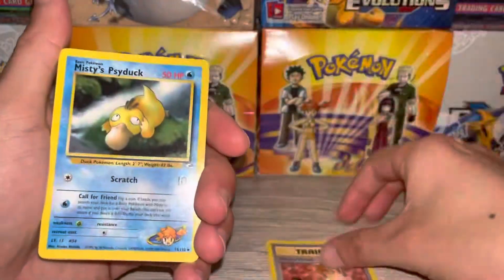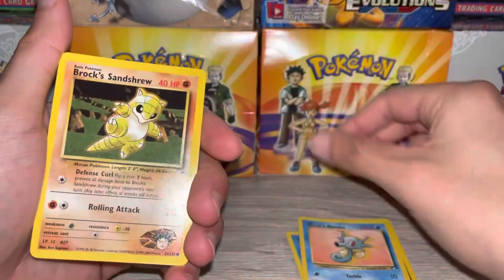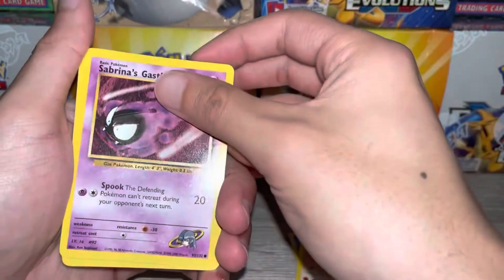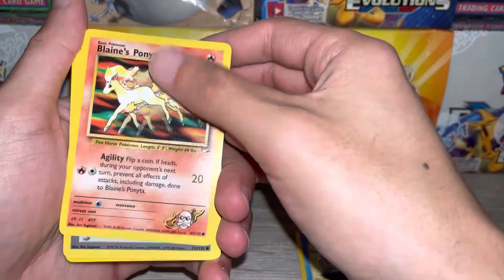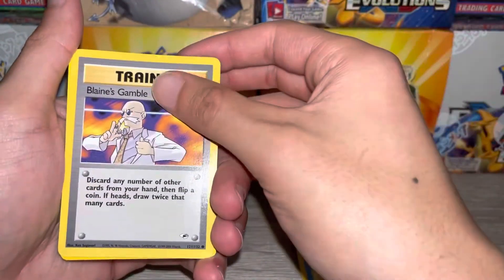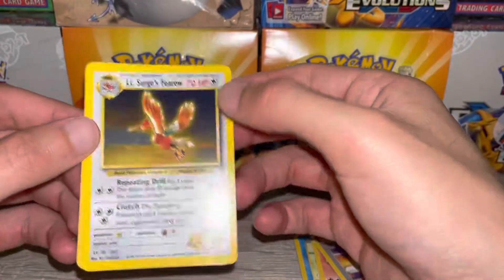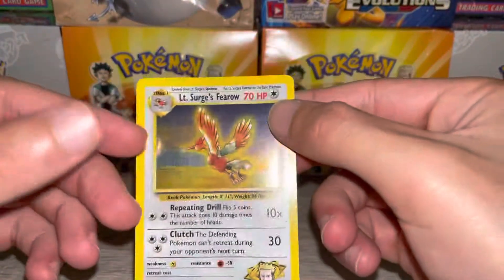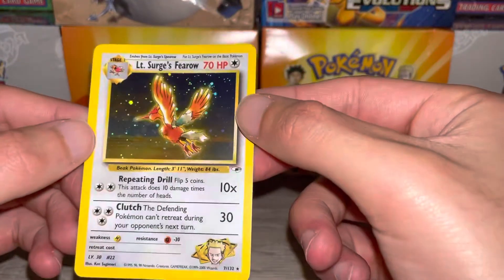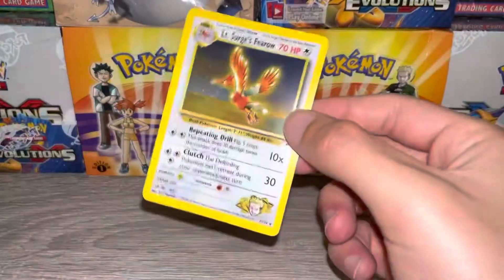Misty's Wrath, Misty's Psyduck, Grass Energy, Misty's Horsey, Brock's Sandshrew, Sabrina's Gastly, Misty's Poliwag, Blaine's Ponyta, Blaine's Gamble — and the rare is a holo! The card trick is four, looks pretty clean. Definitely gonna get that graded.